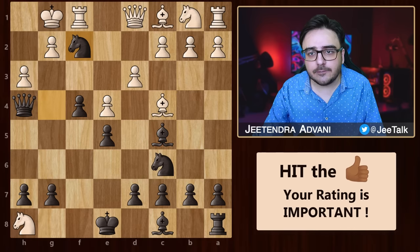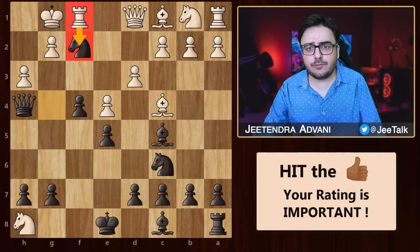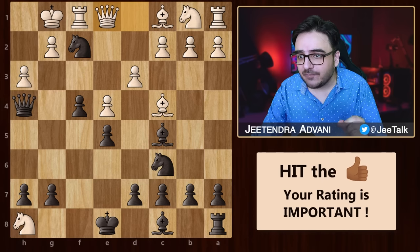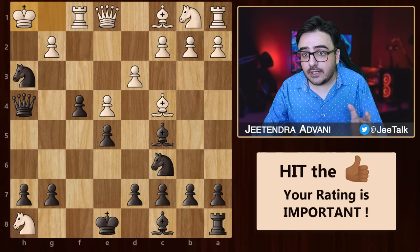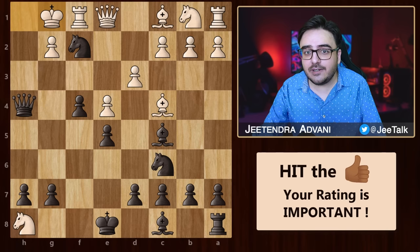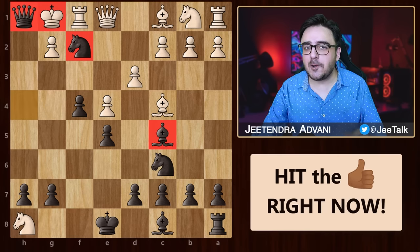Let us go back again. Now in this position, you might think instead of taking with the rook, what if he simply moves his queen? Well then just look at this beautiful line: knight h3 double check, king h1 or h2 — it doesn't matter. Then again, knight f2 double check, king g1 is forced, and finally, queen h1 is an absolutely stunning checkmate.